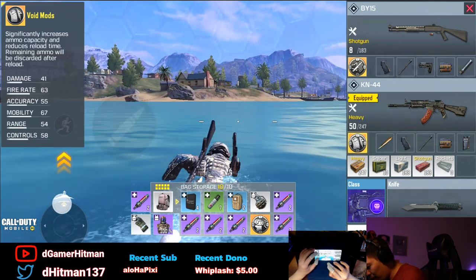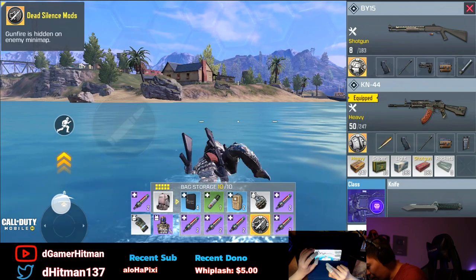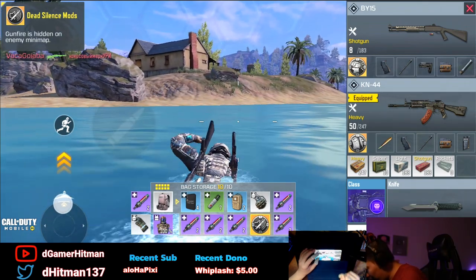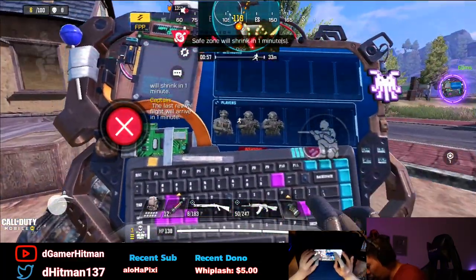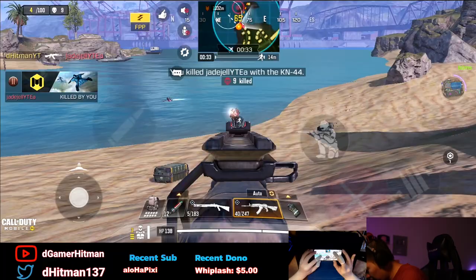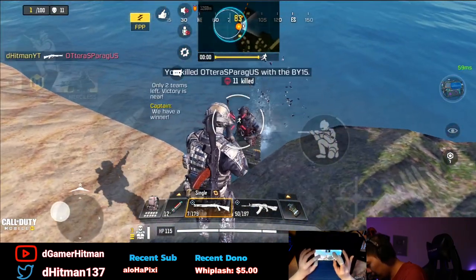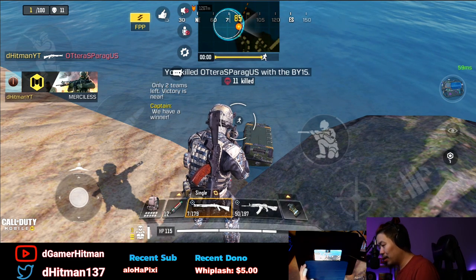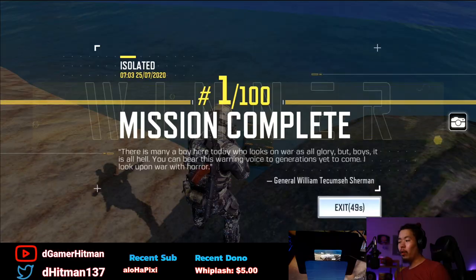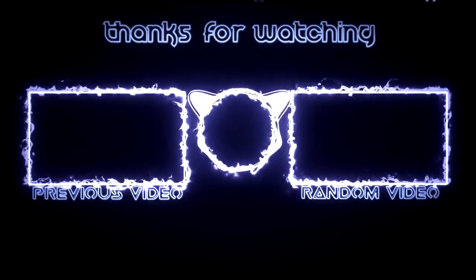You can increase ammo capacity and reload time, but remaining ammo is discarded after reload — I did not know that. The dead silent mod hides your gunfire on the enemy map, which is really good, but keep in mind with a 50-bullet mag you lose out on all your bullets. We're gonna use the Hacker — there are three people in here so it'll hack all of them individually. One tap! The Hacker thing made them not see on the minimap. I think the Hacker could be useful in teams but probably not great in solos.